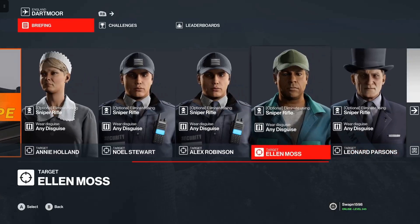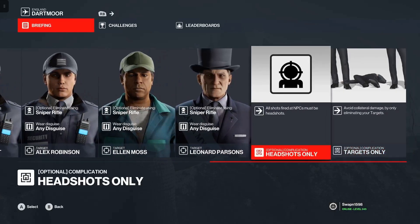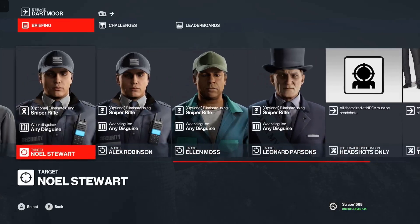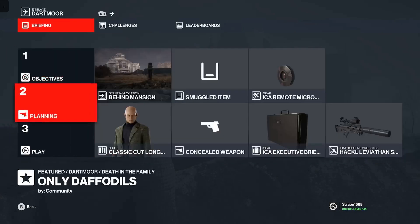Since this isn't any disguise challenge, I'll be going for Silent Assassin Suit Only, which I almost preferably love. But there are also two extra restrictions: you have to kill all targets with a headshot, and you cannot eliminate any NPCs other than your targets. That means you won't be able to use the Seeker or the tranquilizer in this mission if you're going for Silent Assassin.